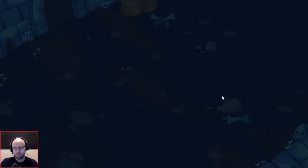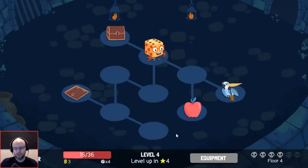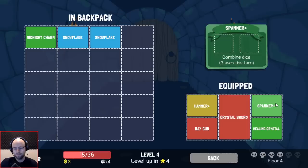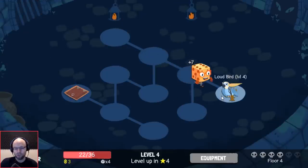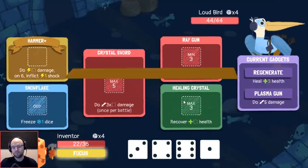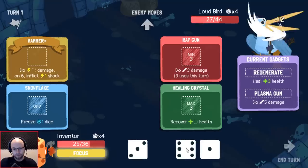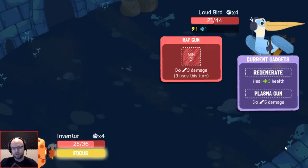This feels jank — I'm not trying to be negative, it just doesn't feel right right now. We definitely want to dump healing crystal. I think we want to dump ray gun. Crystal sword is very important for our actual goals right now. We're basically going to create the same run. Snowflake — I like having it just so we can throw it into the pit when we need a sacrifice for equipment. So we don't have spanner anymore — very important to remember.